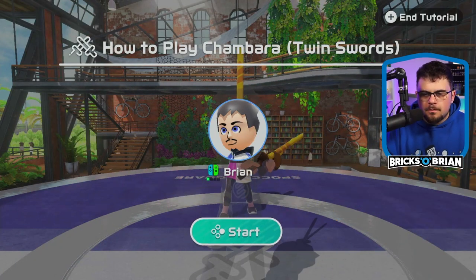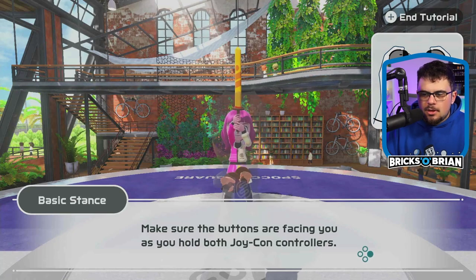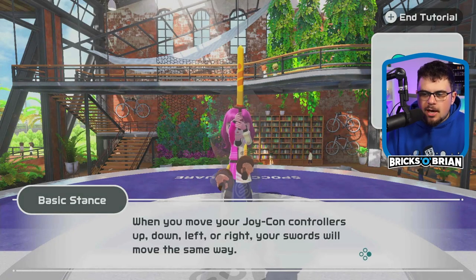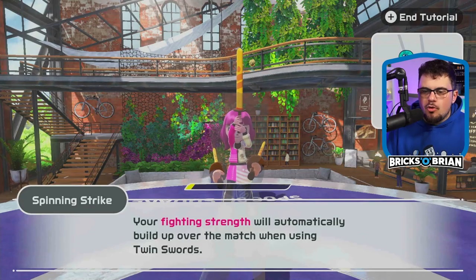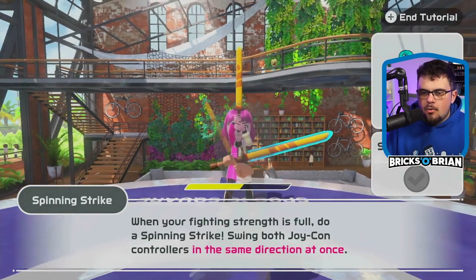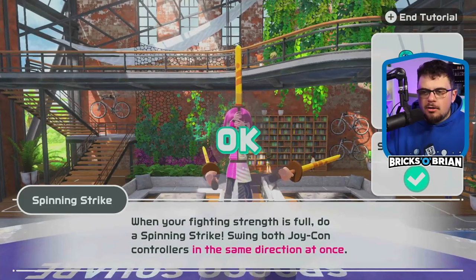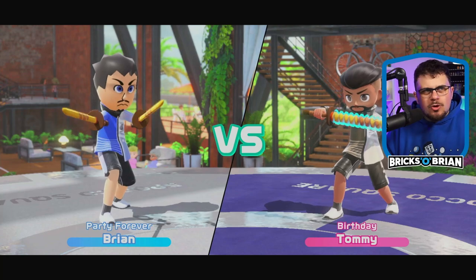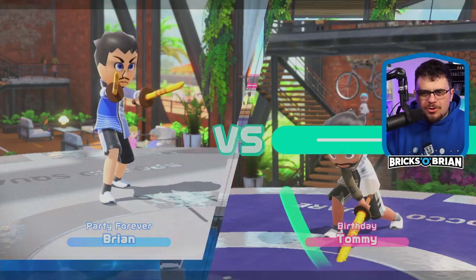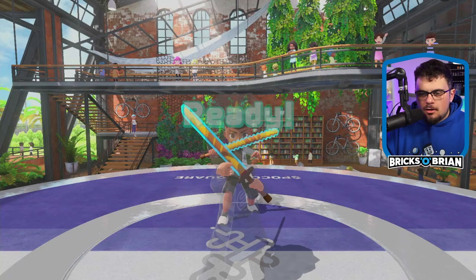It's only attacking one at a time, so I can't do like double damage. I know how to do this — I know how to strike with the same thing. What's the special move? When your fighting strength is full, spinning strike — swing both controllers at the same time. So it's whatever way I want it to be and then it's going to go. Why do I look so mad? Why are my eyebrows just having a meltdown? It's not that serious.